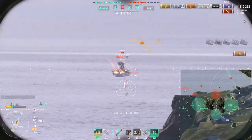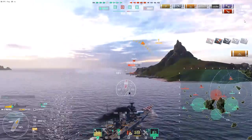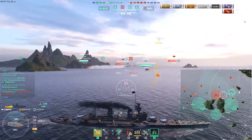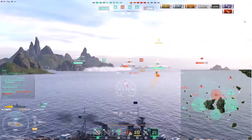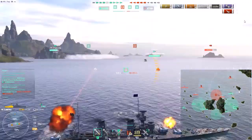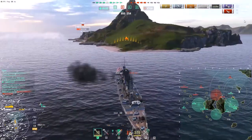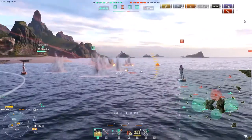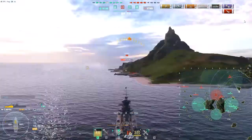This island in front of me isn't tall enough to block me from being spotted. I see Grozovoi over there — Napoli's turret traverse isn't that bad, so I can swing the turrets around in decent time to get a shot off, but my dispersion is poor and my aim is worse, so that's not happening.